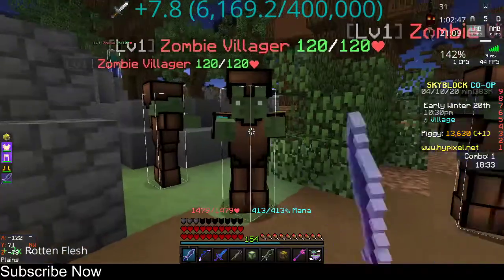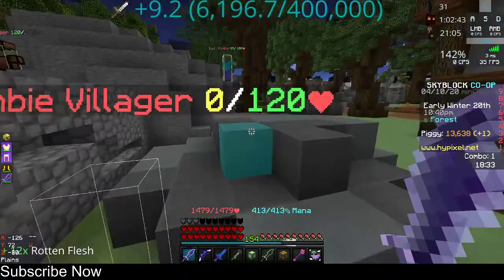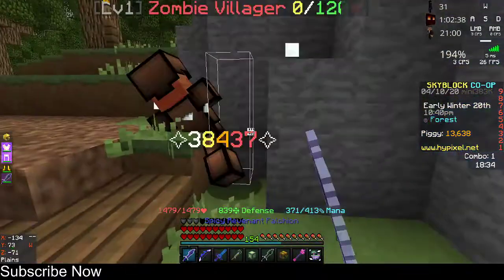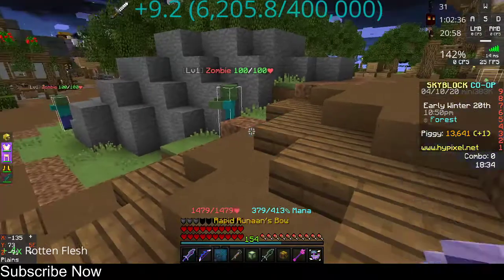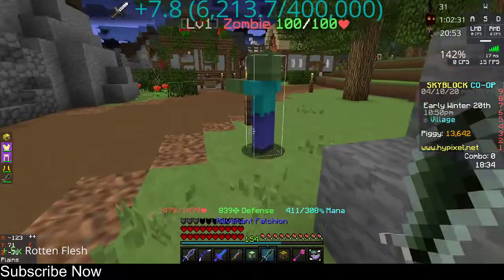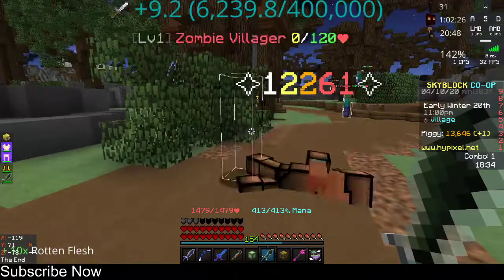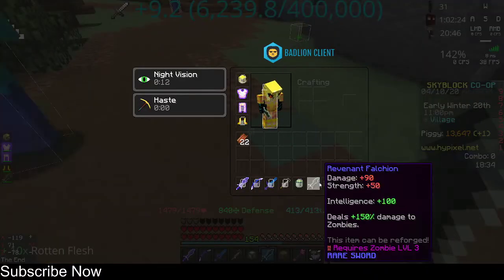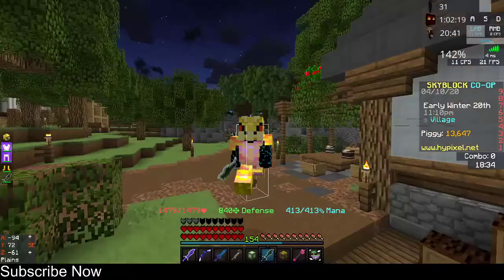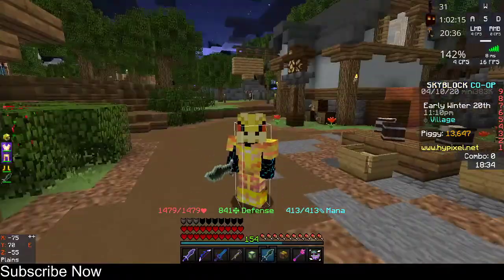Whenever I make videos my strength just gets messed up for some reason. There it is — 38k damage with the max one and 12k damage with the non-max, non-enchanted one that does not have any enchants. That's gonna be it for this video guys, hope you enjoyed the tutorial. Make sure to like, comment, and subscribe to the channel. Take care.